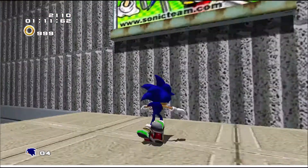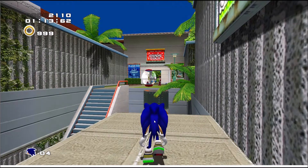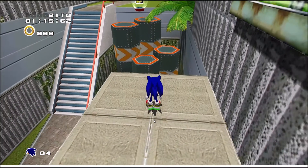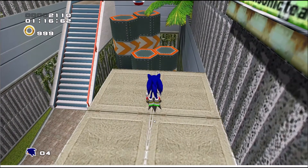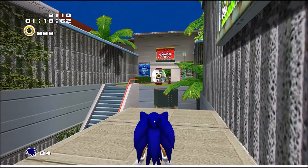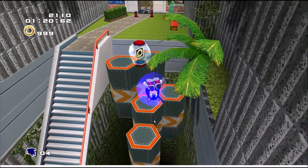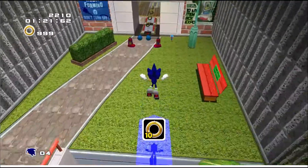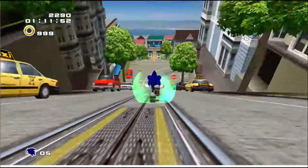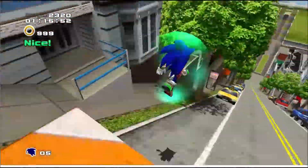The next thing I'm going to talk about is the different transitions and setups the designers used. In this particular one, there's a ring box just before Sonic, and Sonic can use that ring box to homing attack over the bottomless pit instead of using the stairs, which is much slower. If Sonic is successful in his homing attack, a quicker and faster path opens up for him.